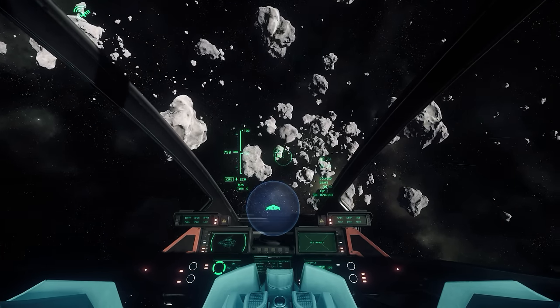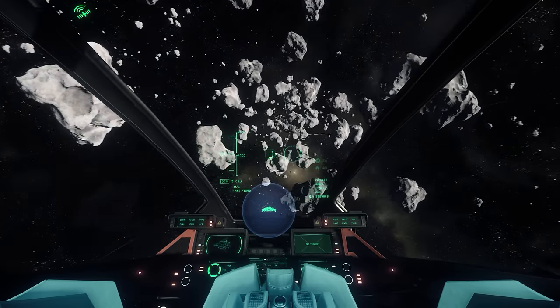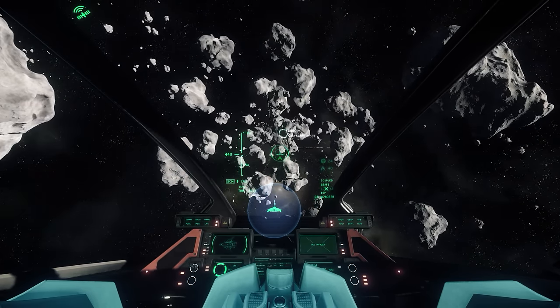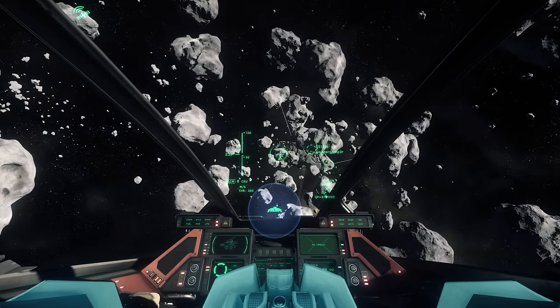I've had some luck actually quantum jumping a little past Probe 849 and then heading over to Yela — it got me a little bit closer to Grim Hex. But if you want a fairly foolproof approach, just going from Alazar to 849 to Yela and then hanging a right is really a pretty straightforward approach, and in the big scheme of things it doesn't take that much time.